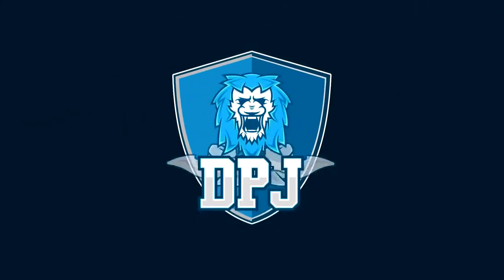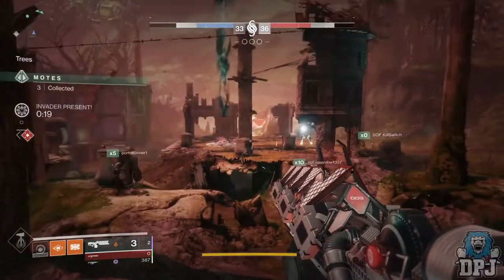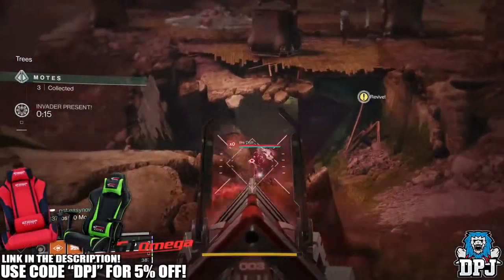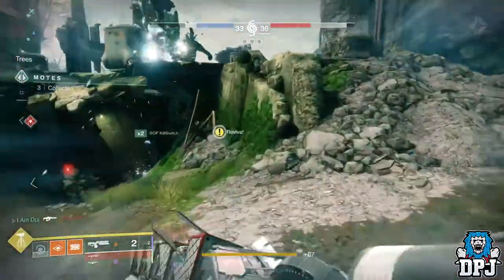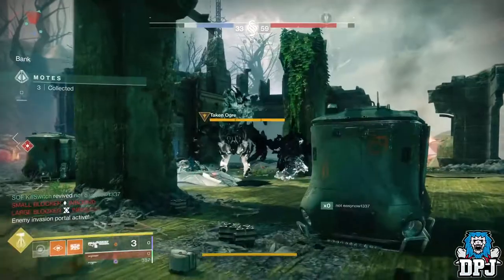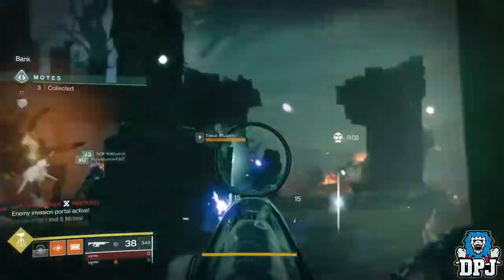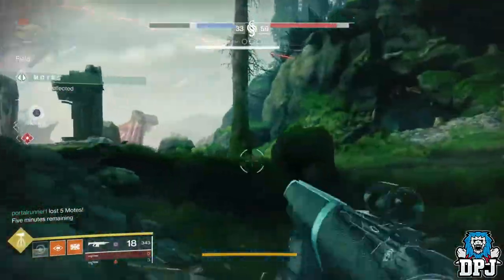What is going on guys, welcome back to the channel and I appreciate you being here. Today I bring you another Destiny 2 video and today I'm going to show you this epic strat of how you can kill the prime evil in Gambit in literally 2 or 3 seconds. If you enjoy the video, hit that like button, and if you are new and enjoy daily Destiny 2 videos, be sure to subscribe.